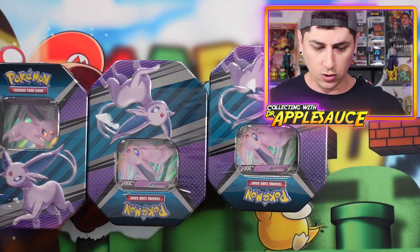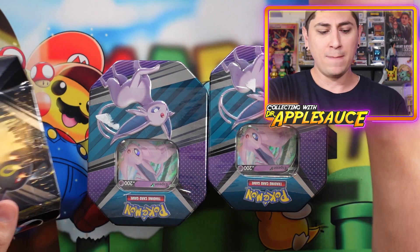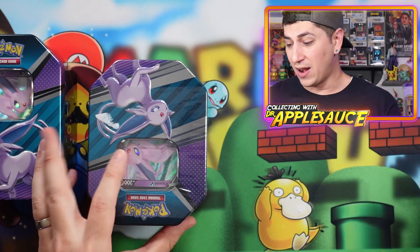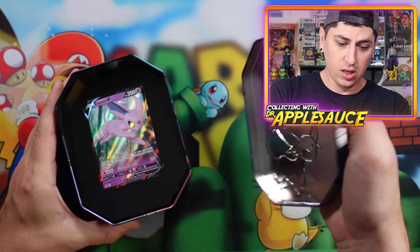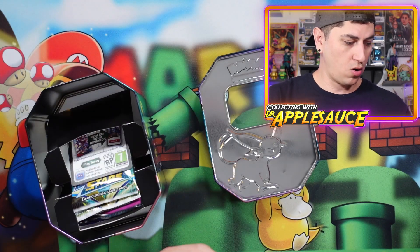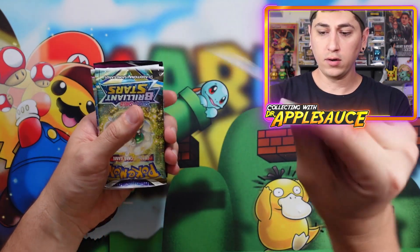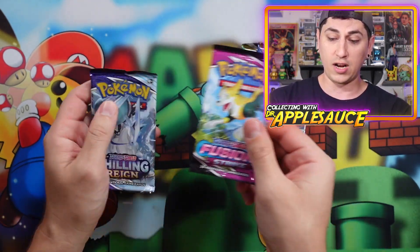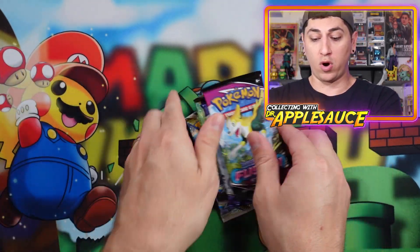We've got the Espeon V tins. I'm not certain if there'll be good packs in here or not — how cool would it be if there's like Evolving Skies in here? This Espeon promo looks a little worse for wear. Alright, we've got a code card — I'll give you all that one. V Heroes tin here. Hey, Brilliant Stars! We'll take Brilliant Stars, Fusion Strike, and Chilling Reign. Not too bad.